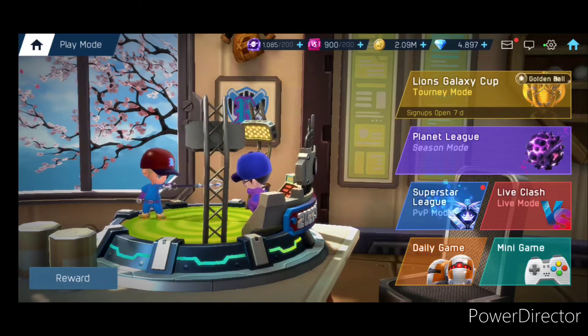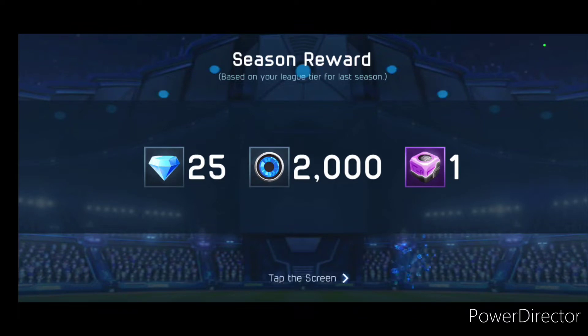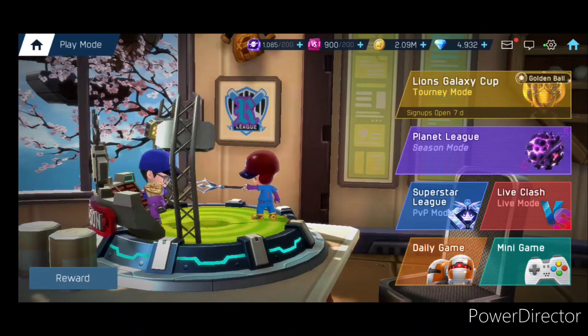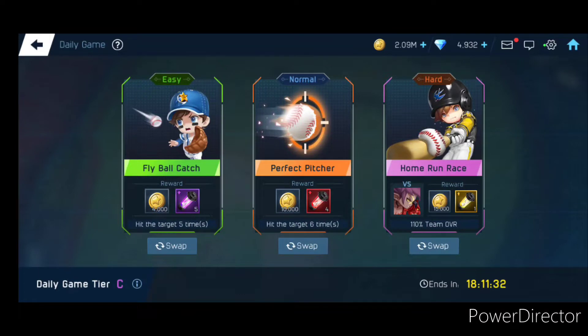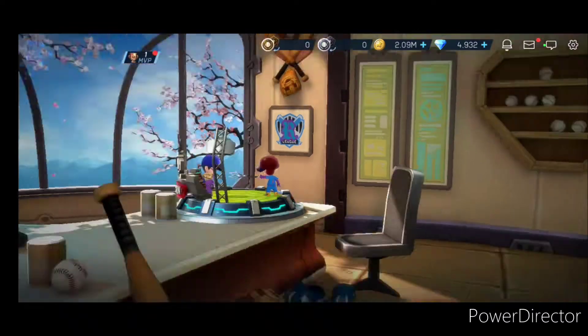Versus Mode, which is the Superstar League — I've never played before. You'll play against other players, probably their league. Live Clash — I think you play someone live, as you can tell, live mode. Daily Game — this is where you get your reward, so you can play easy, medium, and large; if you win, you get the reward. Then Mini Games — you can get like 50 diamonds or 45,000 coins. But that's basically the Play Mode.